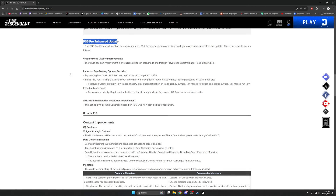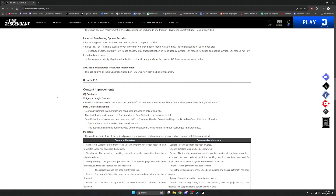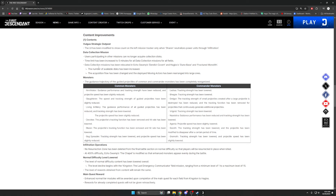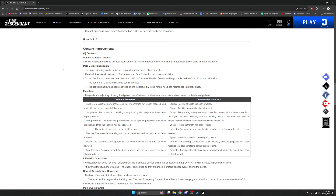PS5 Pro enhancement updates have improved graphics, ray tracing, and AMD frame gen resolution. Moving further down, the Vulgar Strategic Outpost UI has been modified to show the count on the left mission tracker only when Sharon utilizes power units through infiltration. So if you're not playing Sharon and you're waiting for her to infiltrate, you can see the zero out of three marker to know when she's infiltrated — then you can hop in and kill all the monsters.